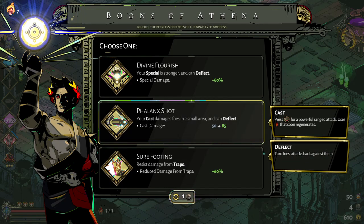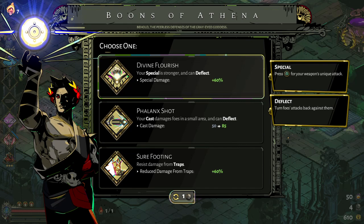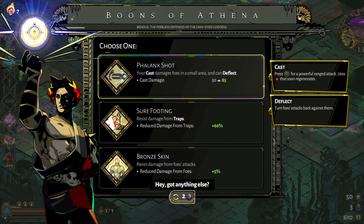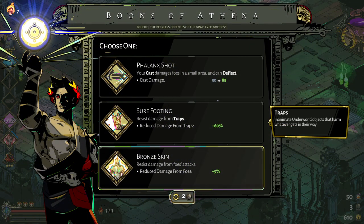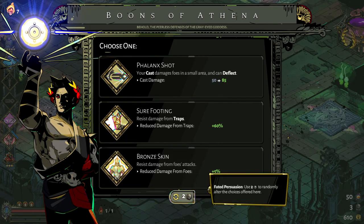I don't have a cast yet, and I don't have a special. I'll go for it - it's too useful. Still not... as you can see, the more you do the re-roll the more dice it costs.